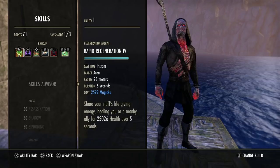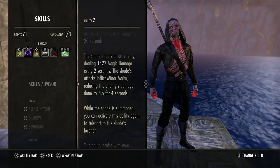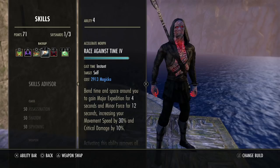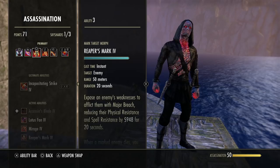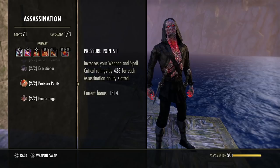Rapid Regeneration is a must — very strong on the Magblade with their overall healing power from Dark Cloak and Healthy Offering. The healing potential is just insane. Shadow Image is nice for overall movement; when you get pressured fighting outnumbered, you can kite and heal up. Race Against Time pairs very nicely with Shadow Image for overall mitigation, getting out of snares, and the critical damage and speed are great. You can swap this for Mirage if you want more mitigation and Major Evasion. There are a lot of different avenues to fit your own play style.